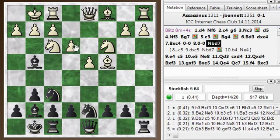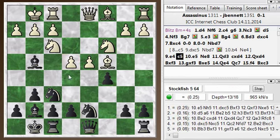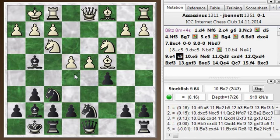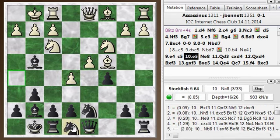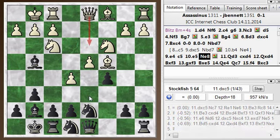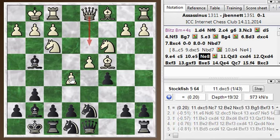He went with e4, grabbing more space in the center, and I go with c5 now. Not fearing this pawn push, because the strategy is to encourage white to overextend. And e5 looks like a move too far — it does drive my knight back, but how is white going to support all these pawns? He plays queen d3 here, and that's just a mistake. It looks like he has to take immediately, because there's just no way to defend this pawn.